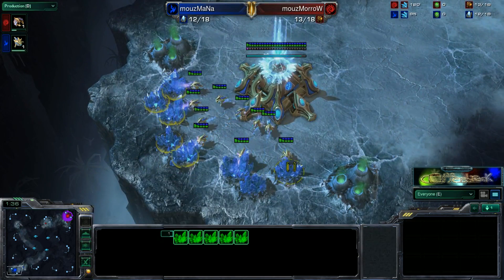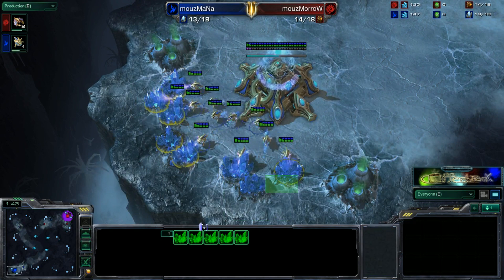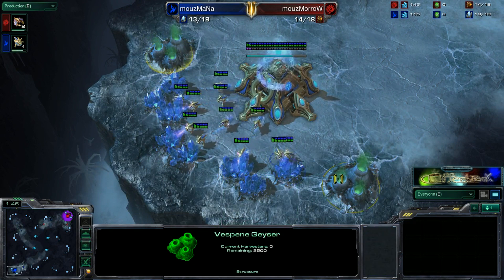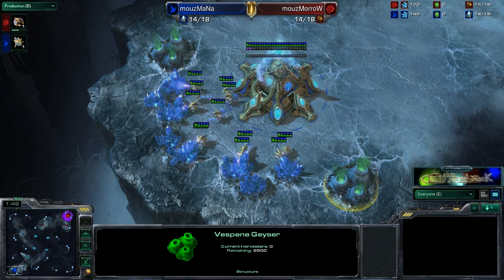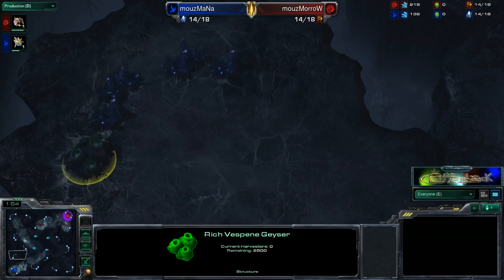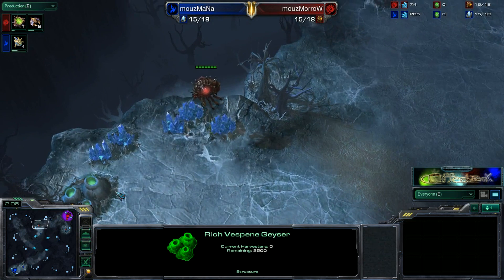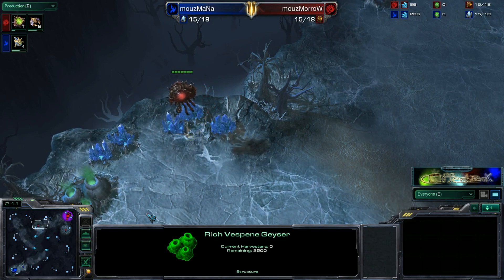As opposed to your standard 8 mineral patches and 2 normal Vespene geysers. So it's easy to take a second base; however, it's kind of a half base. I don't know how much the rich Vespene geyser will return — I think it's 7, just like a rich mineral patch — but do not quote me on that.